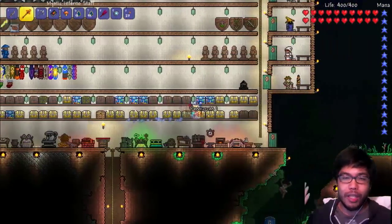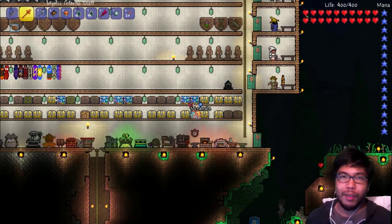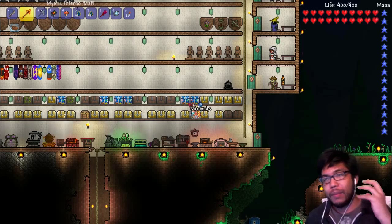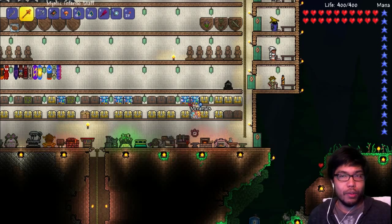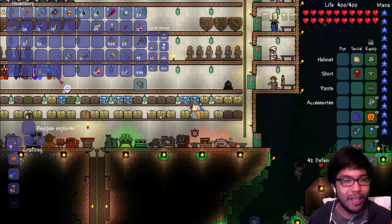I can make a switch that effectively just changes it to day and night. I'm not sure if it's something I place down and click, or something I can do from my inventory. But I can easily make it. The only thing though — I made something else you guys should probably see too. You need 10 soul of knights, 10 soul of lights, and combine it in the mythical stuff — which we have, we just need to farm a little more of those souls. Let's see what we can craft with our soul of might — we have 63 of them.